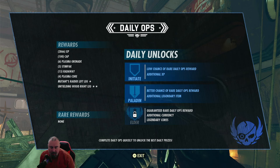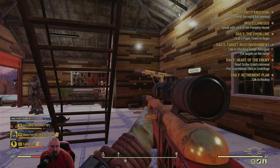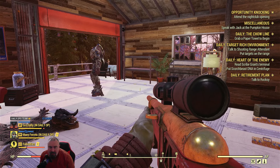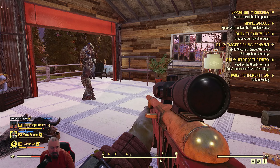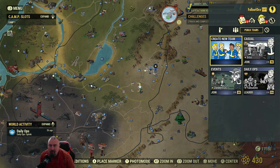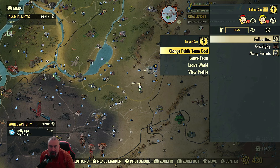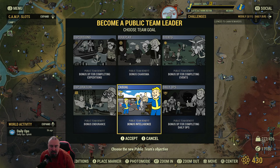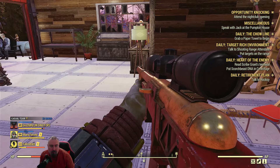After you finish, press three lines to exit. I'm still on the team now - that's basically Daily Ops done. I'm not going to do another Daily Ops now for this one, but what I can do is keep the team but change the type. I'll go into the map, press RB, go to my team, click A on my name, and change the public goal to Casual, which gives bonus Intelligence - so now everybody connected will get more bonus XP.